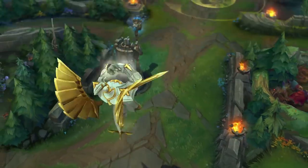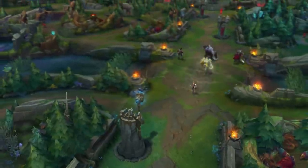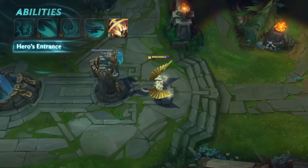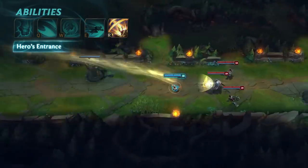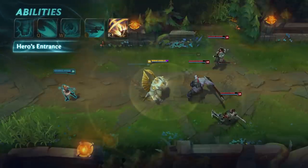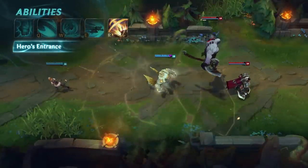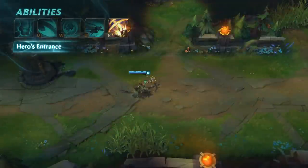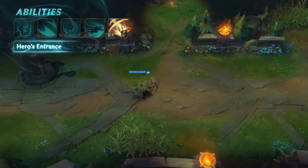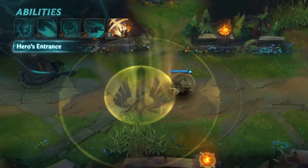Galio's ultimate is Hero's Entrance. Galio chooses an ally to save, granting them Shield of Durand's damage reduction and flying to their current location, knocking up and damaging all enemies in the area when he lands. The knockup lasts longer for those in the center of the landing zone. Galio flies specifically to the spot the ally was when he activated the ability — it does not follow them.